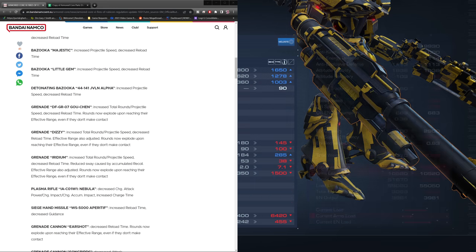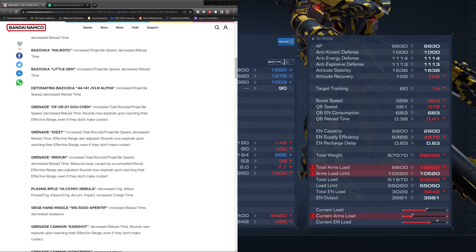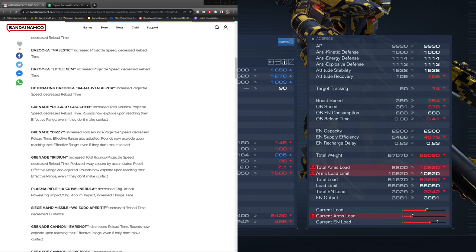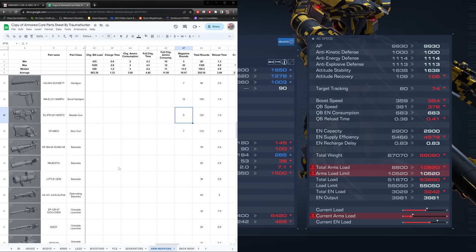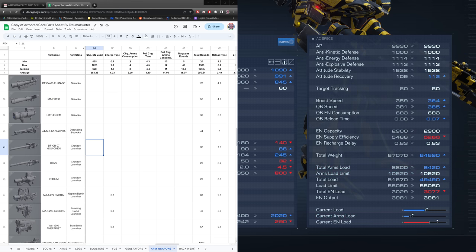For the Go Chen, effective range got adjusted — it looks like it was up at 625, and the Dizzy's effective range is now 285. So even at 285 range, those are going to go off, which is really nice. The Dizzy and Iridium grenade launchers also got more rounds, more speed, and decreased reload. Total rounds across the board went from 32, 26, and 20 to 40, 38, and 32. The Grenade Iridium also got reduced sway from accumulative recoil.